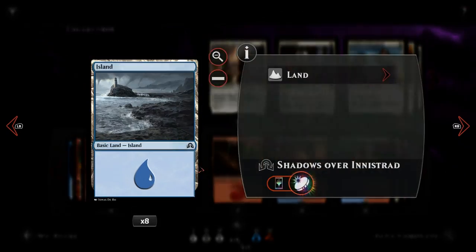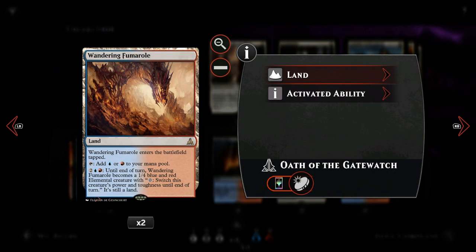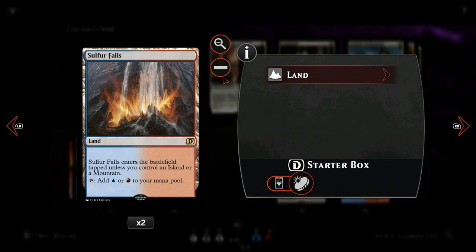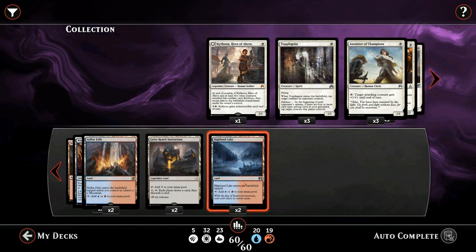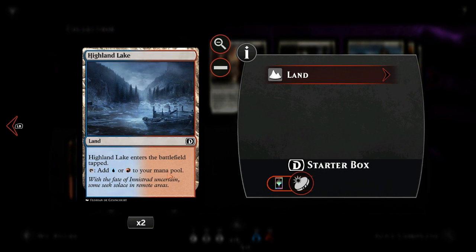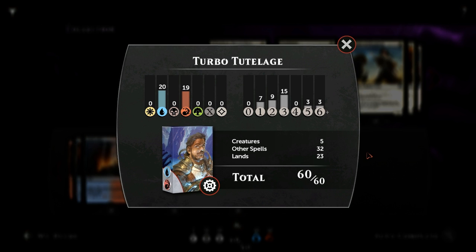The mana base: eight Islands, seven Mountains, two Wandering Fumarole which can turn into a creature, two Sulfur Falls, and a new addition from Eldritch Moon in Geier Reach Sanitarium. It's legendary so we don't want two in play. It adds colorless mana, but has an activated ability: for two and tap, each player draws a card and discards a card — works well with madness and Sphinx's Tutelage. Finally two Highland Lakes, which come in tapped but make both blue and red mana. Now let's jump into some games.